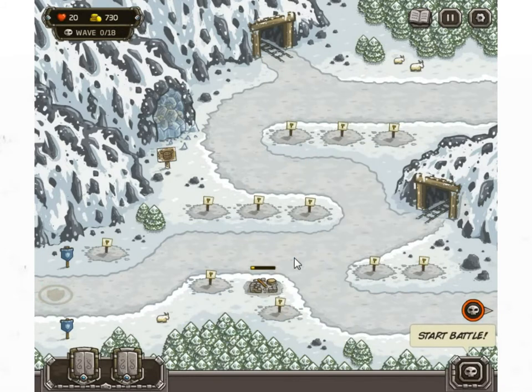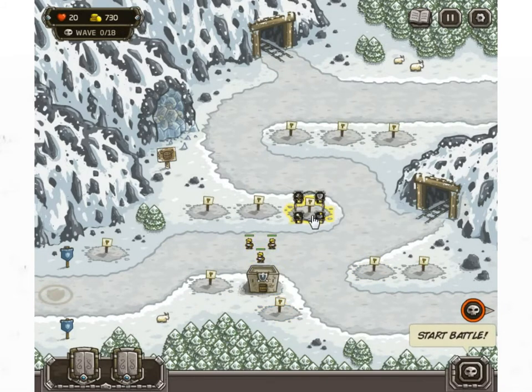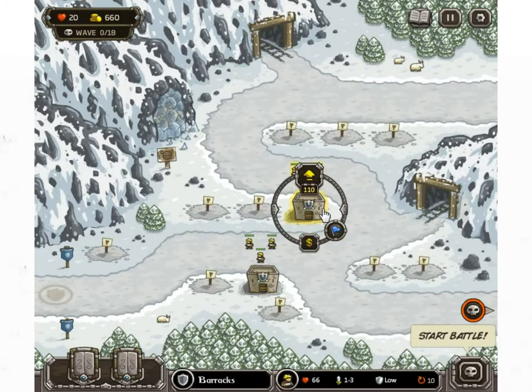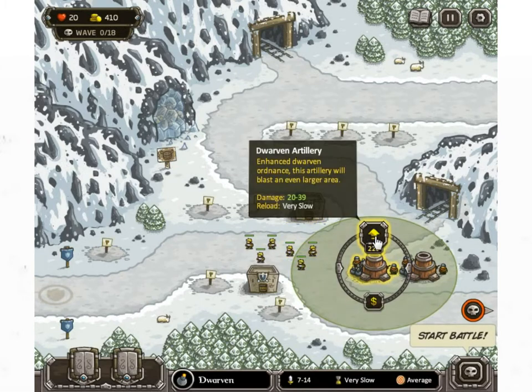So the guy in the tutorial put a tower there and also there, except they're not meant to go up there — they're meant to go here. Then we had a cannon here. And because we can now upgrade both of these, they're like level four, so they're amazing. We should upgrade these first.